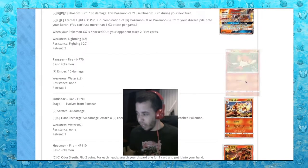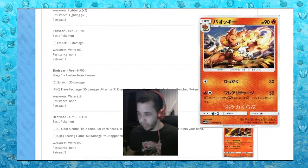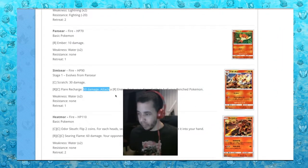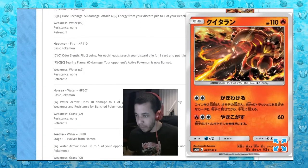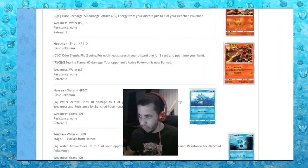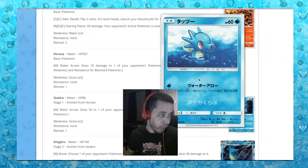Fire type of course. Pansear with 50 damage and attach a fire energy from your discard pile to one of your bench Pokemon - he's trying to help. Next we have Heatmor: for each heads, search your discard pile for one card and put it in your hand. Searing Flame does 60 and the opponent's Pokemon is now burned. You'll never be used - thank you for trying.